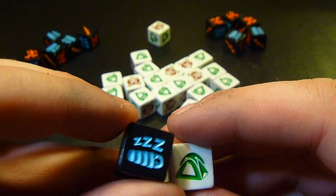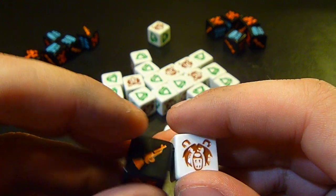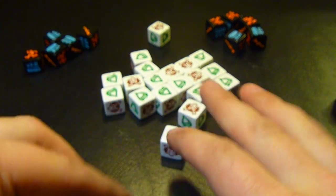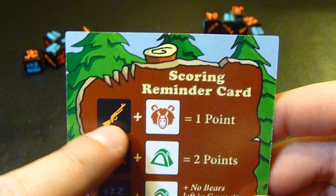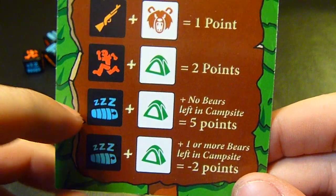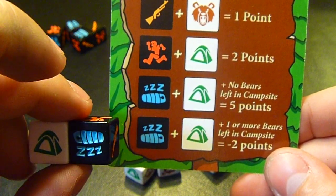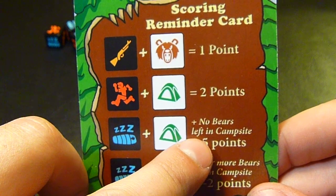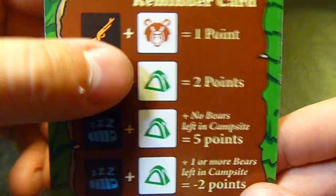Everyone is going to be grabbing for these at the same time. You're going to match tents with running guys or sleeping bags, and you're going to match guns with bears. You keep grabbing from this pool until all you have left are either tents or bears, then you yell 'bears' and everyone scores. If you matched a gun to a bear you get one point, a running guy to a tent gets two points, and a sleeping bag to a tent gets five points if there are no bears left. If it's all bears left, you get minus two points.